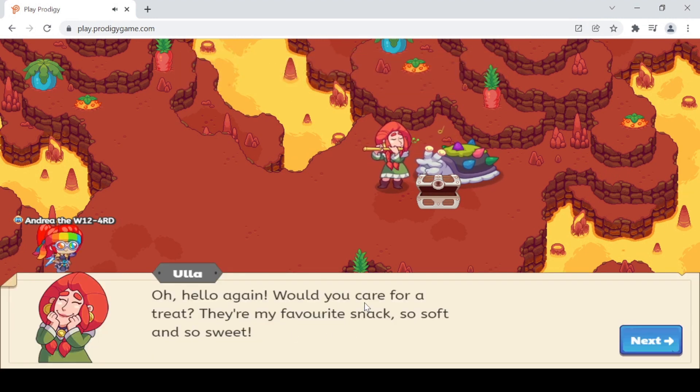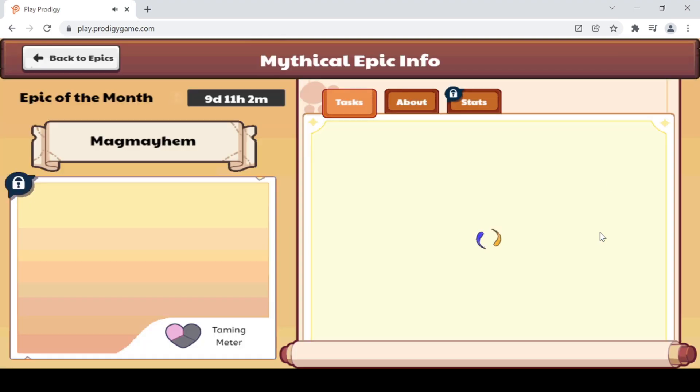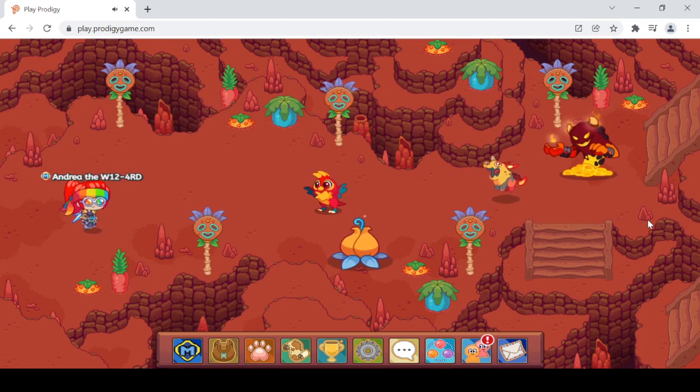There she is. 'Oh, hello again! Would you care for a treat? They're my favorite snack, so soft and so sweet.' Ola says the same thing over and over even when she's not fluffing up marshmallows — Prodigy has to fix this! We got some curious items. Let's track the mythic. 'Goodbye young wizard, if you find some more clues, the next time we meet I'll use them to locate the epic you see.' She speaks in rhymes — that's pretty cute! Let's track the epic and go tame — it looks like sparkles are coming from down here.